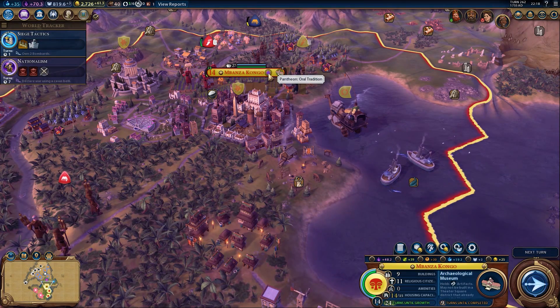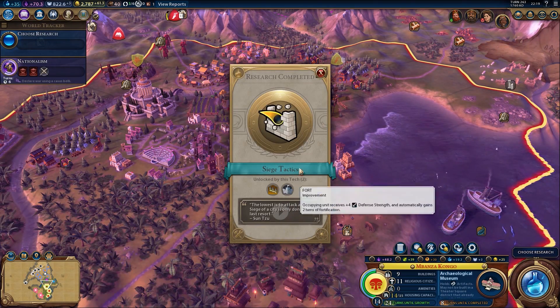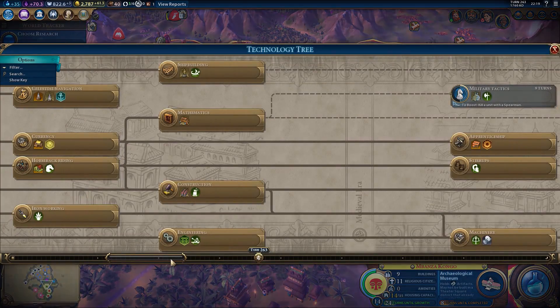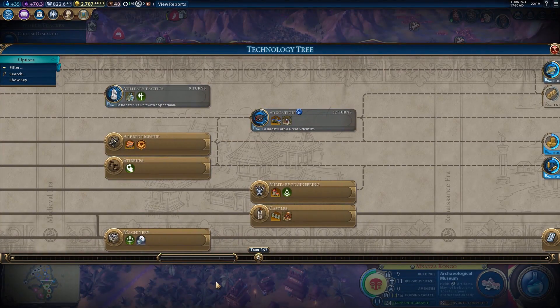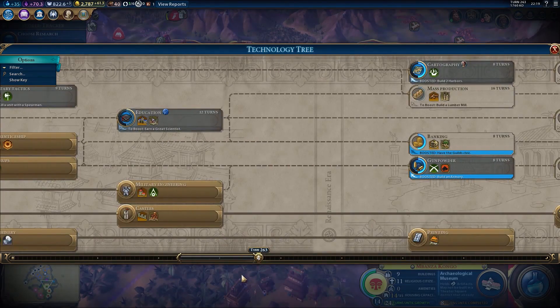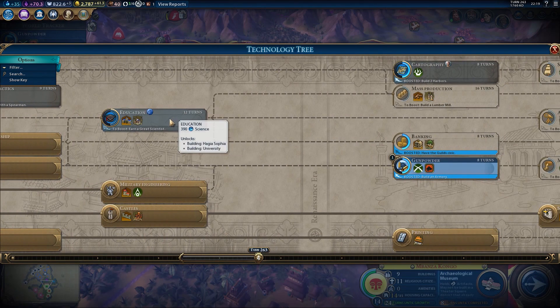I've got siege tactics so I can now build renaissance walls, which is good. Cartography doesn't seem like it's of any bloody use at all - it leads to square rigging and steam power and eventually electricity, I suppose. Military tactics I don't care about. Is it time to get gunpowder? That might be quite useful. Let's get gunpowder - a little bit scary, but okay. Then I think we might get education next in order to get banking possibly.